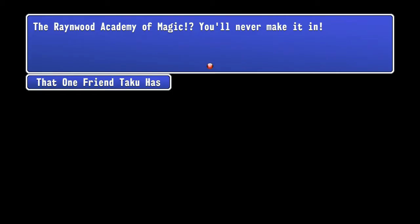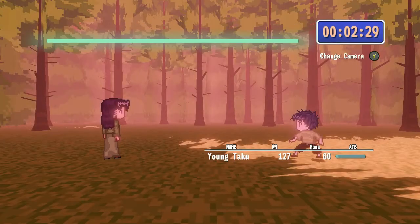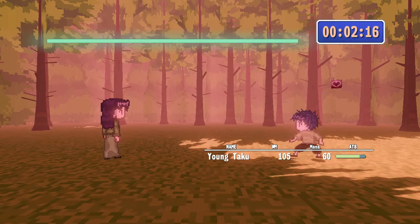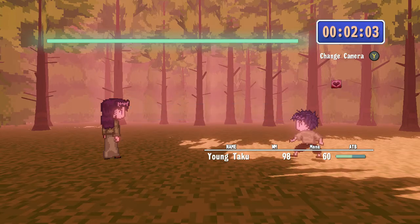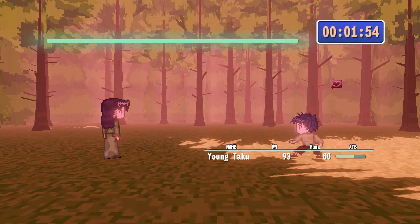Now we've got Taku's one friend involved. The Rainwood Academy of Magic — you'll never make it in. Screw you! We're given some amount of time here. I thought the timer was for whenever your turn comes up and you do the menu selection — and you do, crap. Weak wind cross sign — not called. I failed because I was in a rush and forgot about the sign thing. That's exactly what I was concerned about when they told me I had a time limit to choose an option.